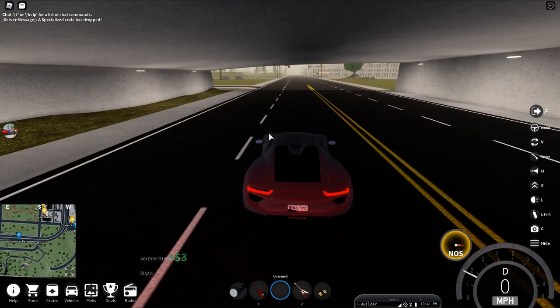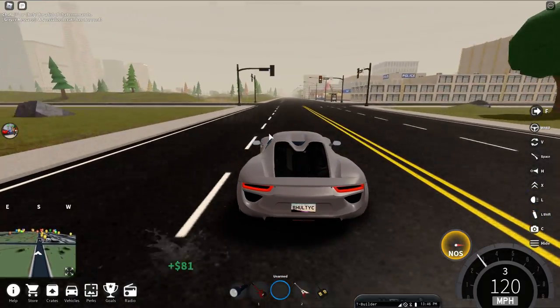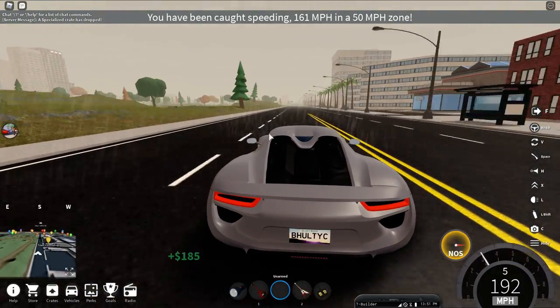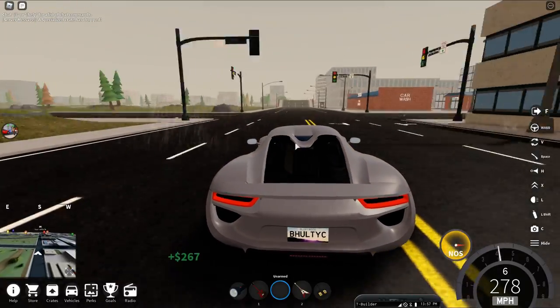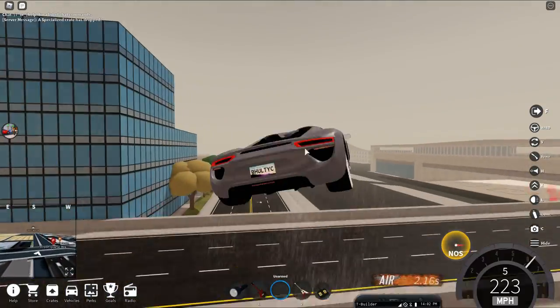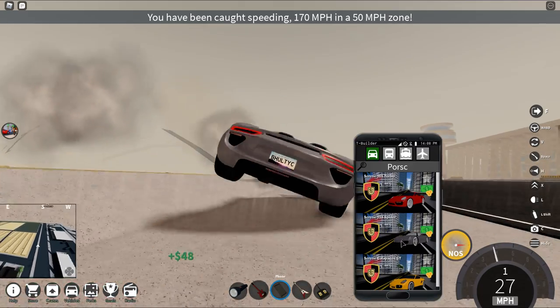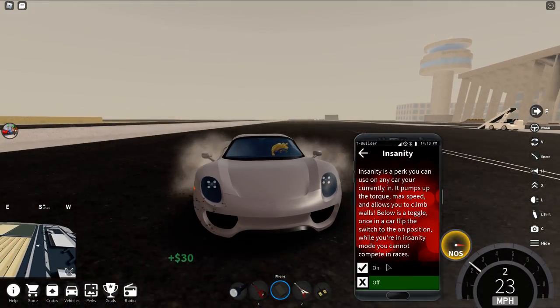Let's see the top speed of the stock — no insanity. The top speed is 281 miles per hour. Now let's see about the insanity mode.